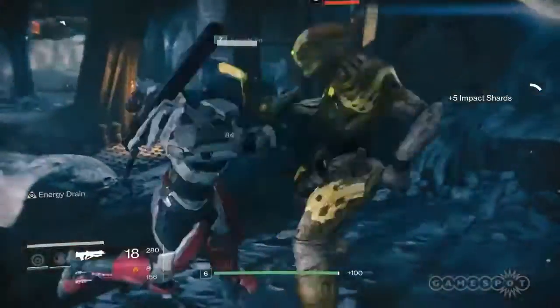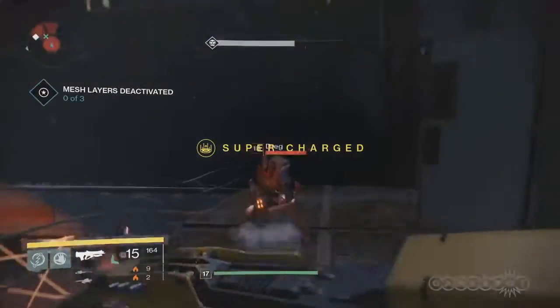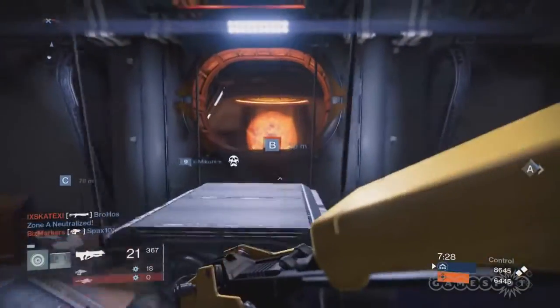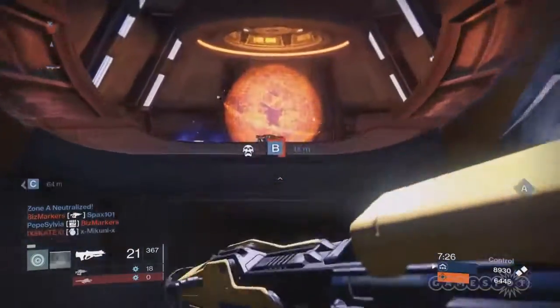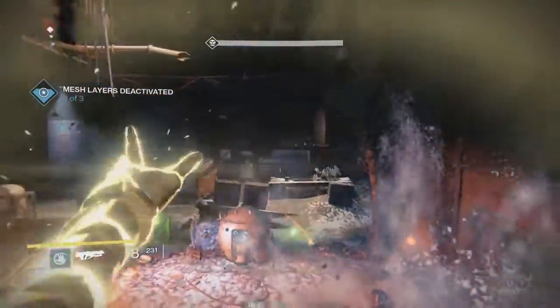After passing level 15, Destiny's OG Space Wizard has the opportunity to opt into the aptly named Sunsinger class. The Sunsinger is not incredibly different than the stock Warlock at first. Their stat modifiers are exactly the same, and Glide Jump unlocks are nearly identical. However, as you progress deeper into the skill tree, the advantages and disadvantages become increasingly apparent.